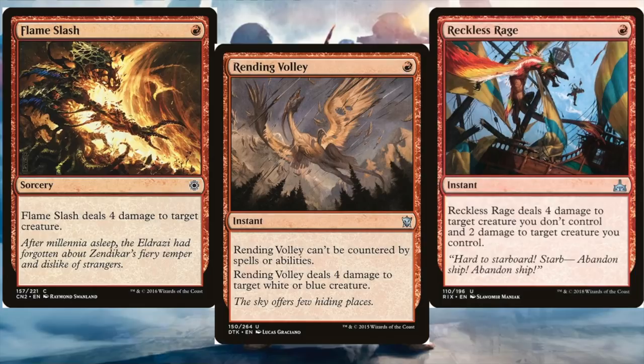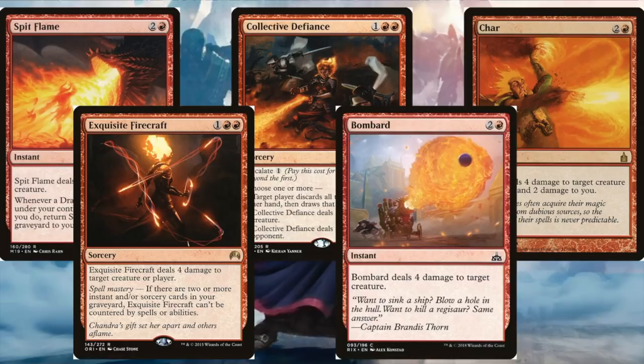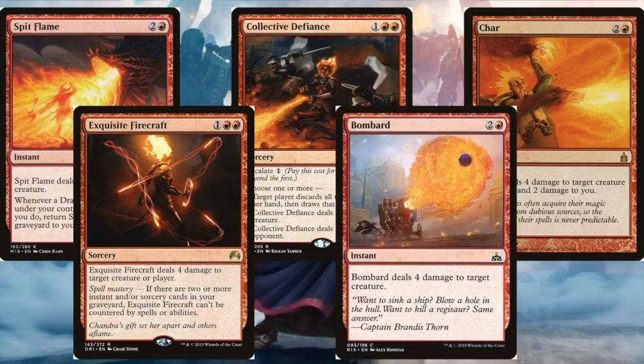Looking at creature removal in red, the options are not amazing. Rending Volley is probably the best of the bunch and very reasonable for Modern. Most of these I probably wouldn't run in Commander because they don't scale super well — doing four damage to a creature is fine early but loses value as the game goes longer. Parch and Lightning Dart were interesting in that they're both instant and get stronger targeting blue creatures, up to four damage. But overall I'm not in love with these — most get outclassed by just running a Chaos Warp instead. That said, red has some absolutely fantastic options for dealing with Urza.